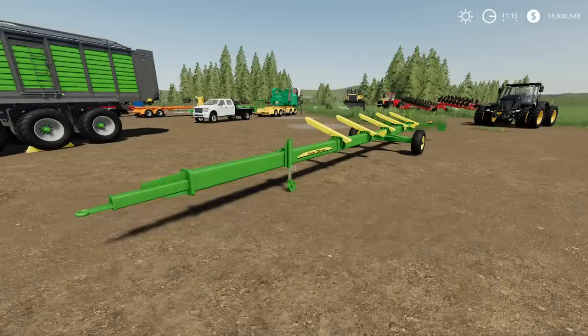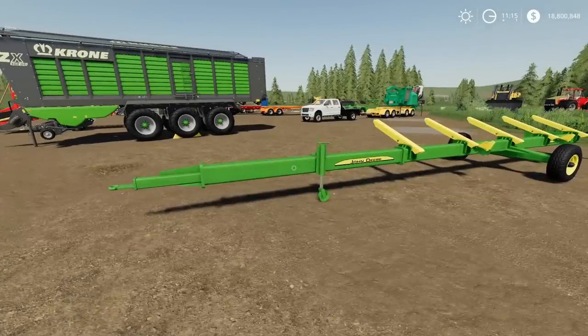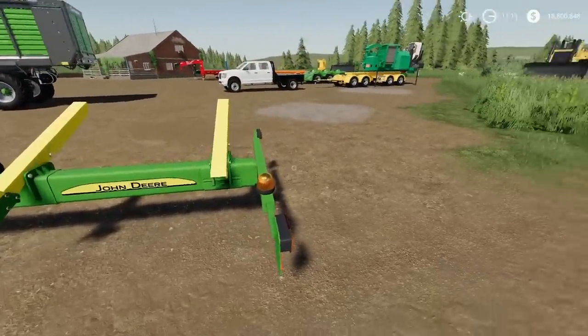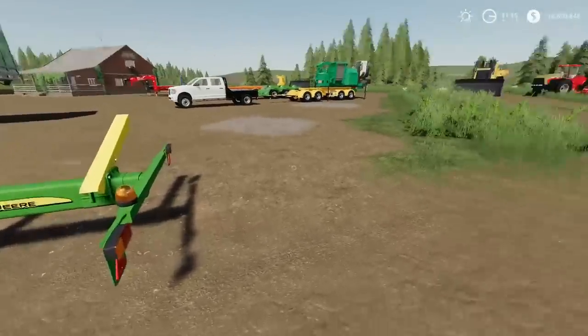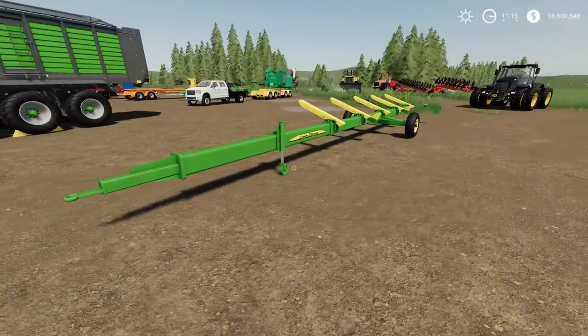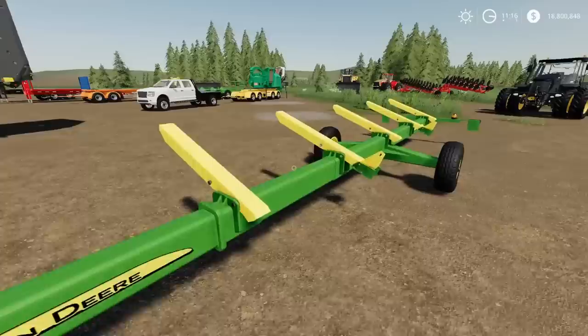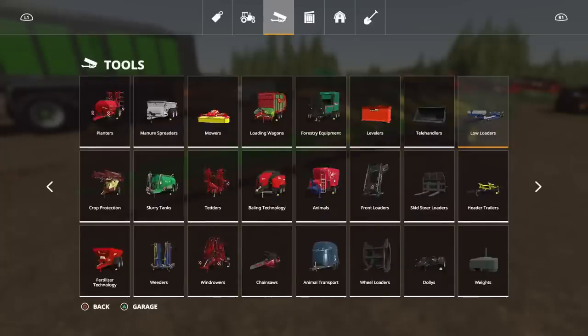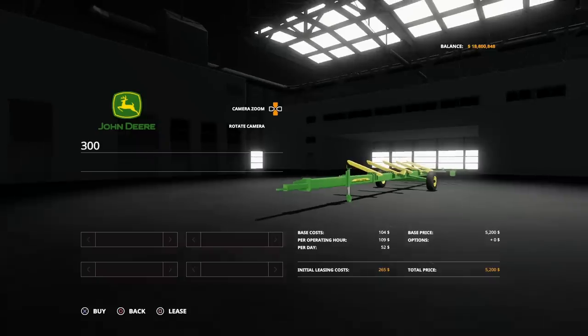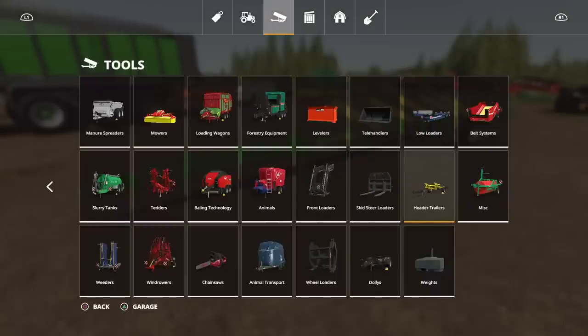This is the John Deere Cutter Trailer 300 by ETA Latmashwas — a header trailer using three slots. The beauty is you can put smaller headers on no problem, and when hooked up to a vehicle you can extend it out a bit further for slightly longer headers. It's not designed specifically for a particular John Deere header — you could probably get away putting any headers on it. You'll find it under Header Trailers. It's 5,200 to buy with no options available; you get it in John Deere green and yellow.